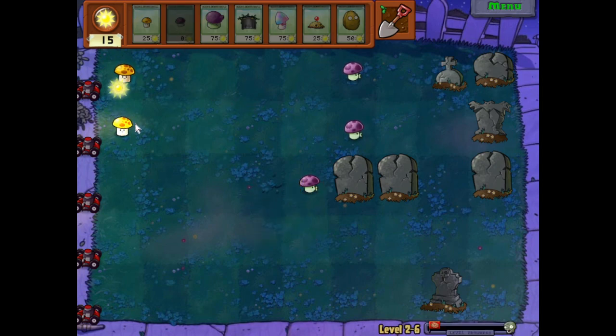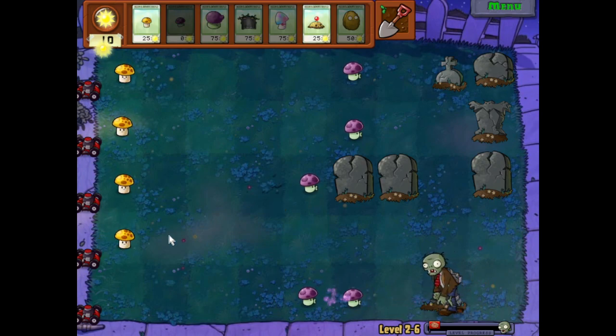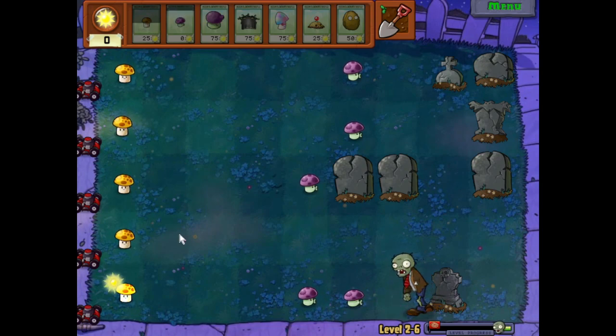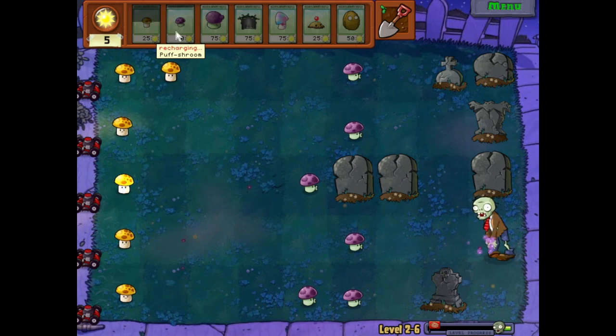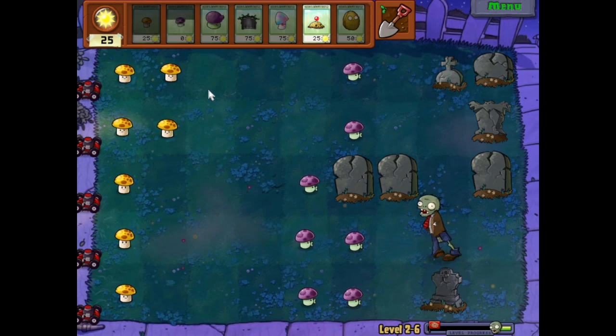Okay, keep placing stuff. There's our first zombie and we have nothing to stop it right now. I want to do something about that if I can. It should be enough on its own, but I'm not sure. Let's do that just to make sure it'll stop it for sure. There's the second zombie onto a second column of sun shrooms, which is good. Just need to keep things under control and make sure we're ready for when the tough stuff starts throwing itself out there.